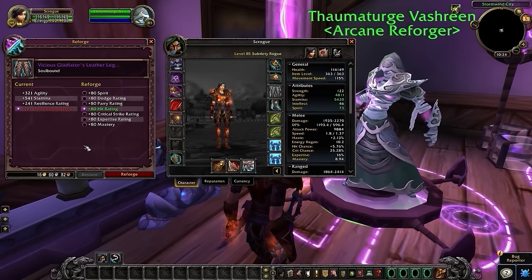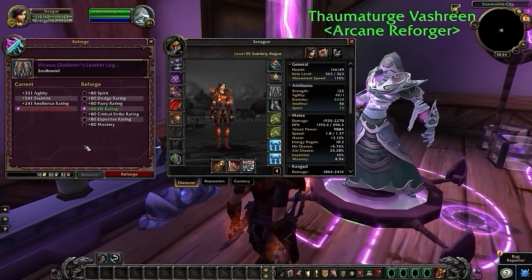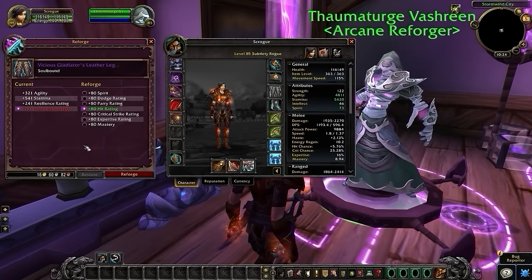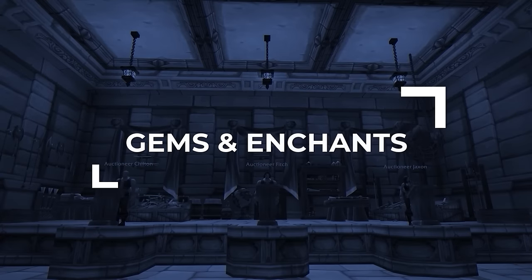When it comes to reforging, your goal is to stick to your caps and reforge any secondary stats to hit if you're below the 5-7% cap, prioritizing reforging out of mastery or haste if possible. If you're above the hit cap, then any excess hit should be reforged into crit. With your gear sorted, let's get everything gemmed and enchanted.